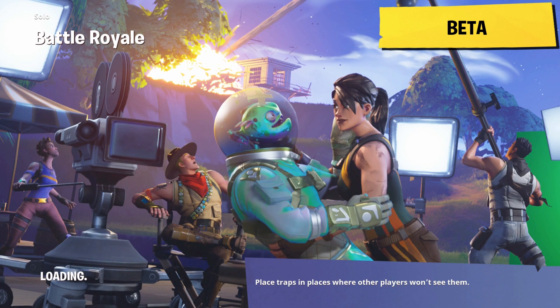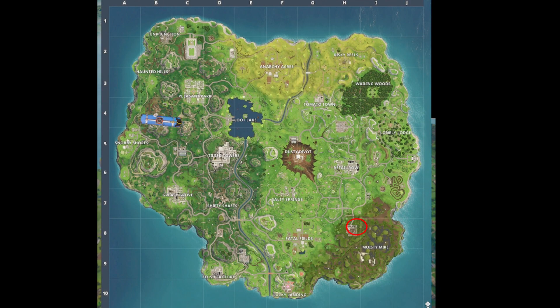The first one is gonna be this loading screen right here, week number one, and it's gonna be at the top of the prison tower that's the farthest to the northeast. I'll show you that on the map right here. You just have to go land there, and it should show up for you if you've completed all the challenges and have the loading screen.